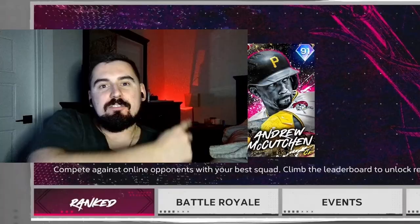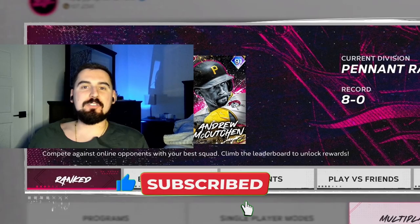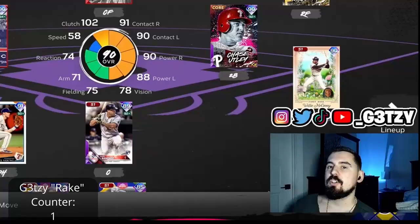Why hello there, what's going on everyone? Welcome back — we are 8 and 0, and we are going to make this 9 and 0. You know darn well we are using those Easter cards that have just dropped. Our squad is filled with them, they are grinded out, and I'm going to show you how these cards rake.